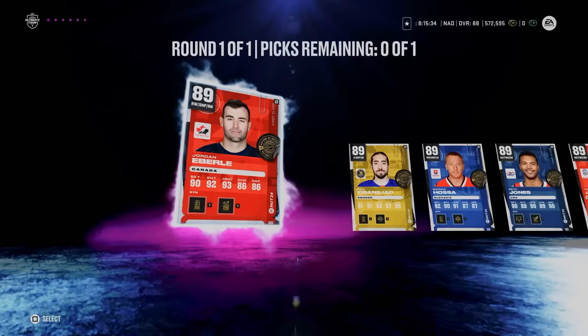Another free great card from EA? Intriguing. After EA dropped their yearly holiday pack which gave us a free choice of 89 overall cards, they came back with another banger — the 89 flashback Martin Natchez, commemorating his great World Junior run. And it's free.